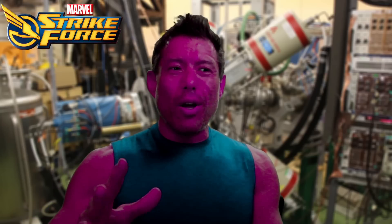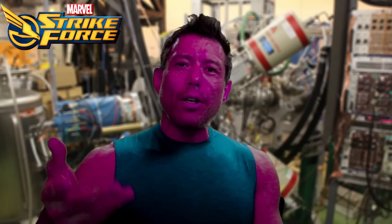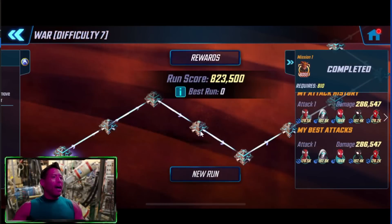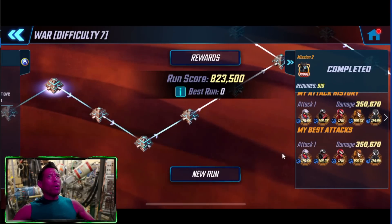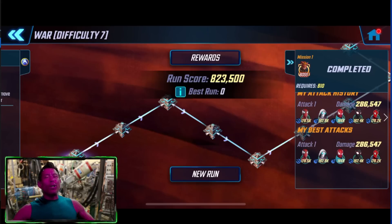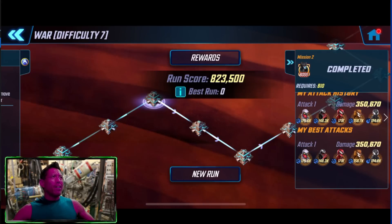Before we get to the war battle where we're taking the full Gamma team into war, let's take a look at this Scourge run — my initial Scourge run. This is not a high-scoring run, this is just to get the unlock, and this is what we used. We're going to go through node by node and show the teams. First node I used Web Warriors — pretty easy getting through this node. Next node we went with the Symbiotes.